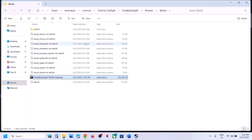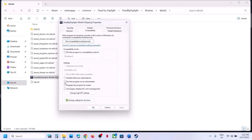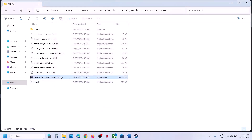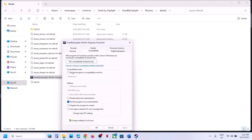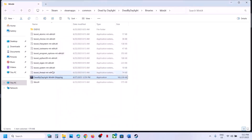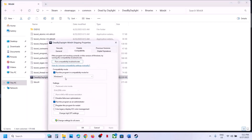If that does not work, right-click the game exe file, select Properties, go to the Compatibility tab, and check the box that says Run this program as an administrator. Hit Apply, click OK, and launch the game. If that does not work, go to Properties again, check the compatibility mode box and select Windows 8, hit Apply, click OK, and launch the game.